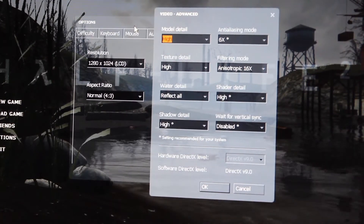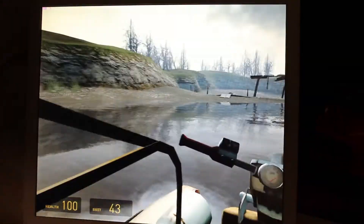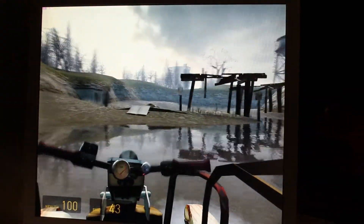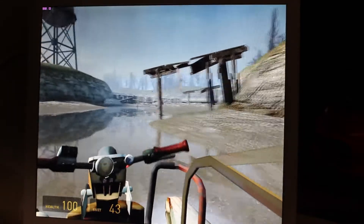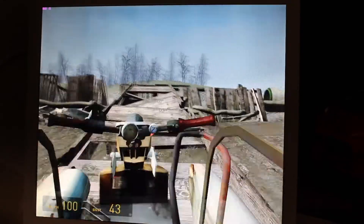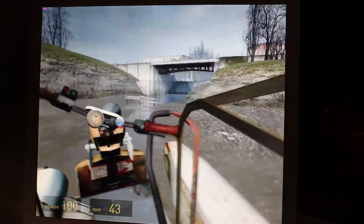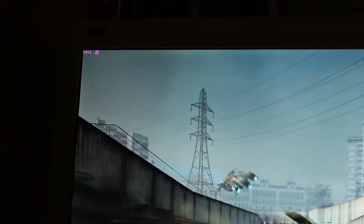Then it was on to the real tests — Half-Life 2, a 2004 build (not the current Steam release), with all settings maxed out, no VSync. You'd expect a 40 to 60 FPS experience. A particularly demanding section hovers in the 40s and 50s, but in most gameplay you're around 60 FPS. If there's action going on, we can see dips into the 30s, usually the 40s — but very, very playable.